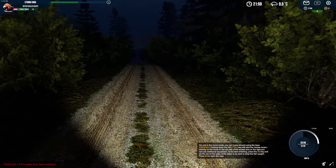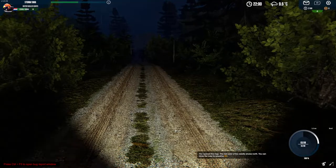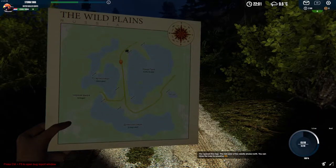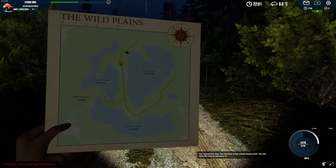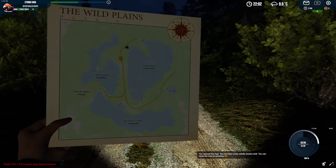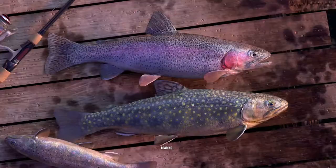Buy motor boats as soon as possible because with them you can reach very good spots on the map. If you check the map you see a lot of water, so just use a boat to get around. Don't buy a quad. If you don't have a boat, just run fast by holding Shift and then forward. Don't bother with quads at this time.